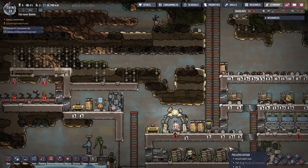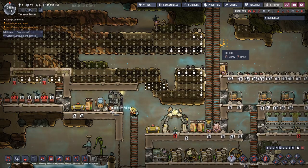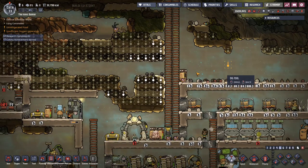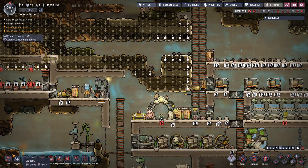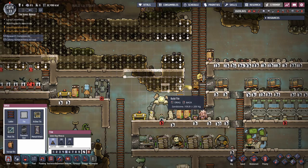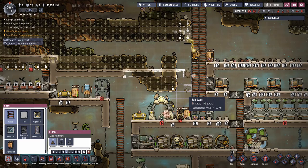I just want to dig all of this crap out and then just build tiles and ladders and stuff. I've been building my base around dirt instead of just building through it. And now I've got this weird shape right here. I'm probably not going to be fixing that. I think we need another ladder coming over here so they can reach that stuff.